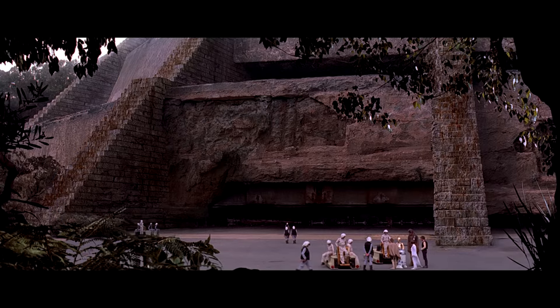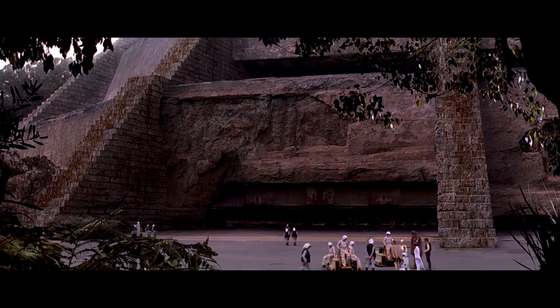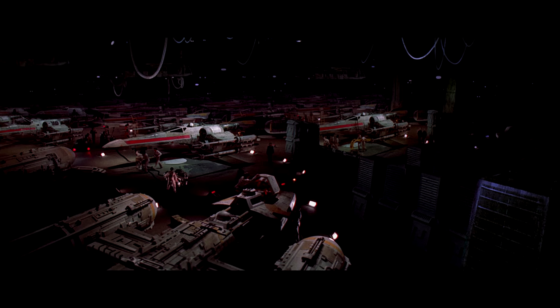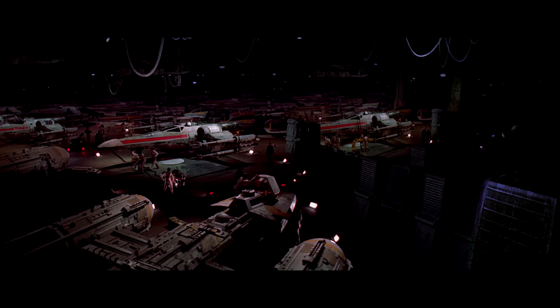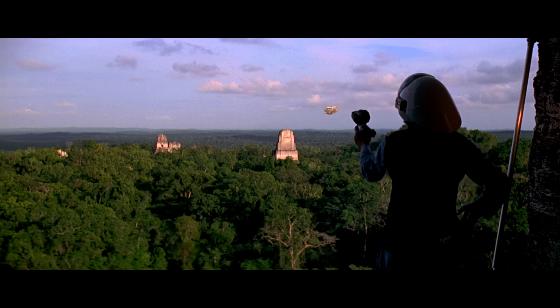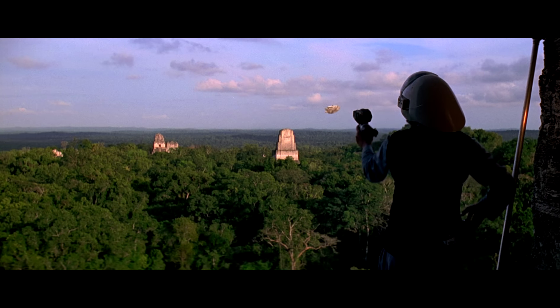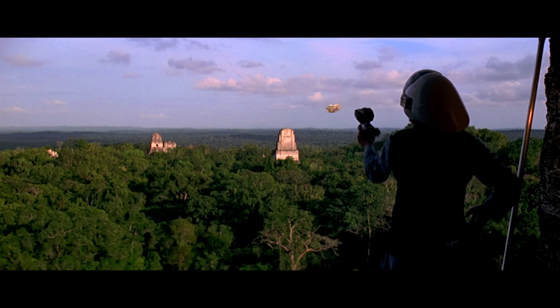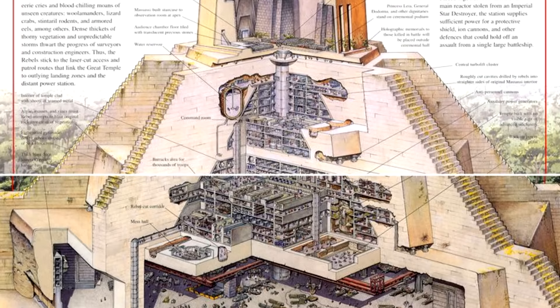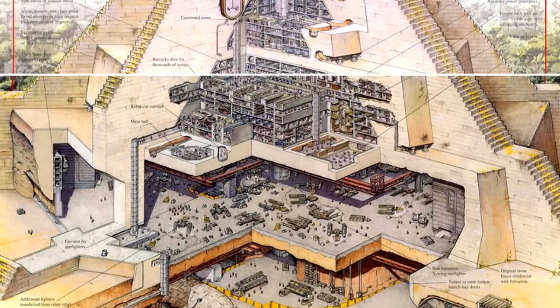The Massassi Temple. This temple was the site of the rebel base during the Battle of Yavin. After the destruction of the Death Star, the location was no longer a secret, and the rebels were forced to evacuate. I think this would be an interesting opportunity for an indoor-slash-outdoor map that takes place during that evacuation. Or maybe a new game mode could see rebel forces escorting VIPs or data onto rebel ships before the time is up.